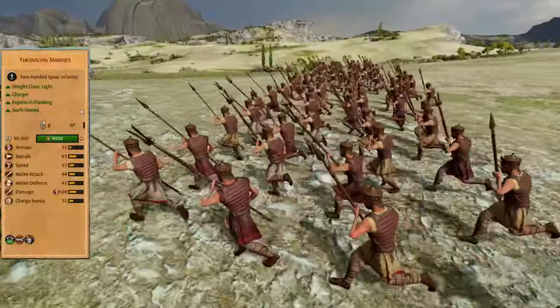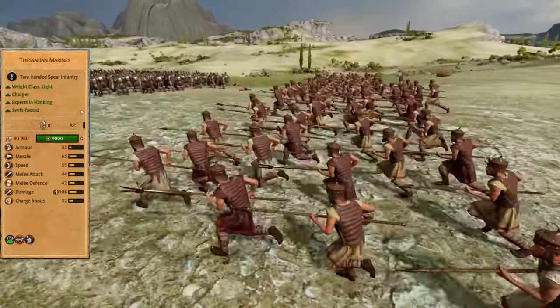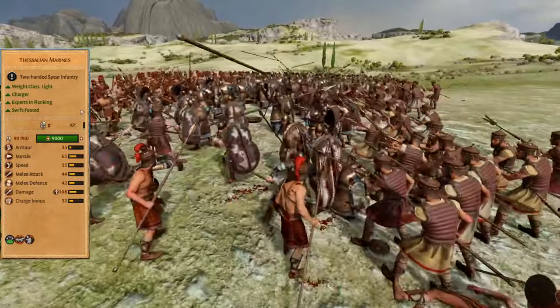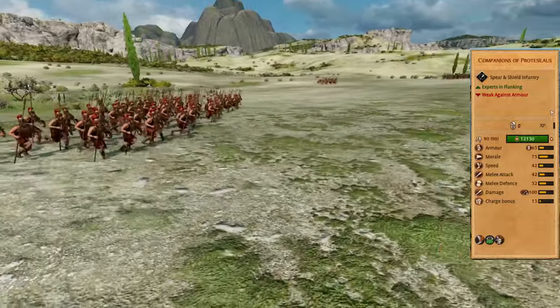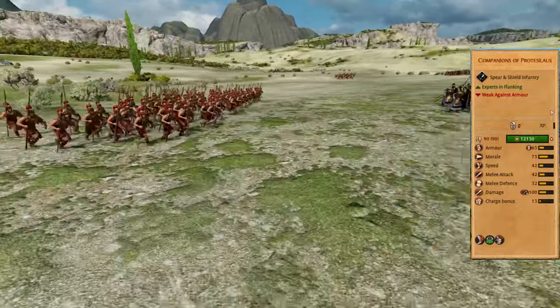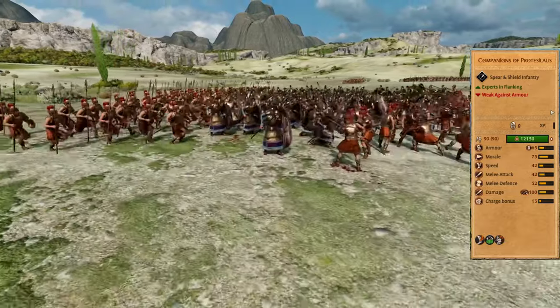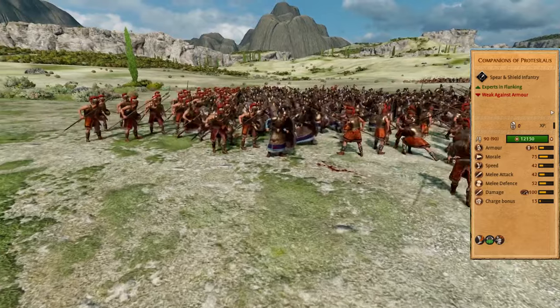Thessalian marines are the same unit from the Achilles roster. You can do some ambush tactics thanks to stealth capability and they will synergize well with Thessalian spearmen. Companions of Protesilaos is your elite unit, best for exploiting gaps in frontline battles as they use flanking bonus to quickly grind opponents. You should do a lot of flanking with this roster because of the lack of armor piercing units.